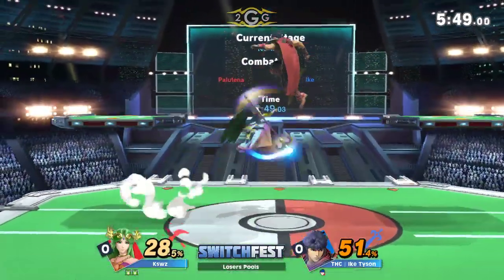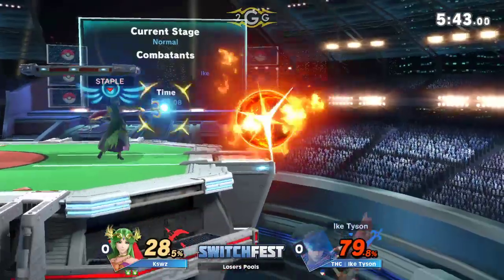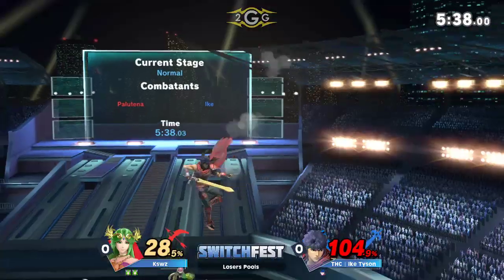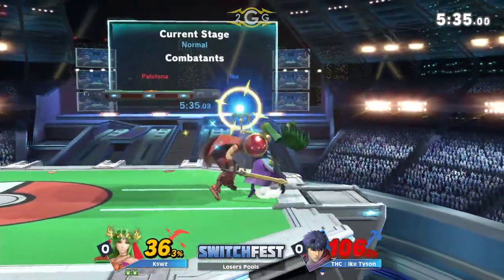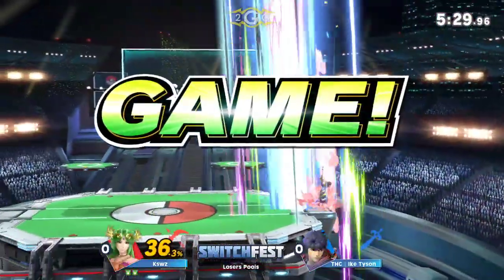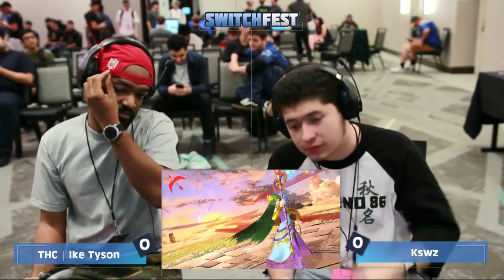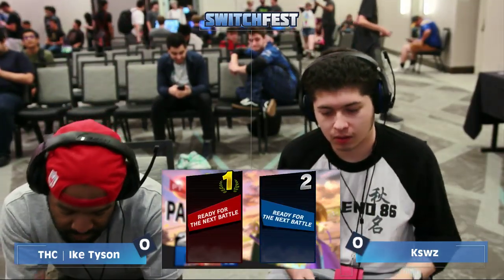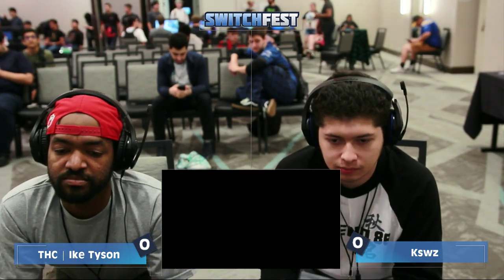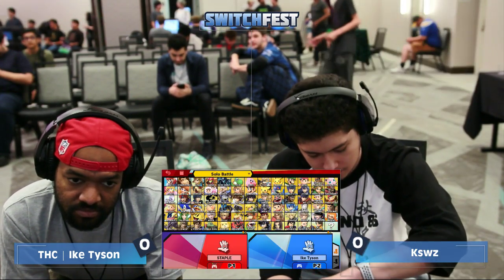He wants a directional airdodge to get away, but that caused K-Swiss to understand the mix-up and respond. Great conversions coming from K-Swiss — he's able to get so much damage on the punish. He grabs him out of that and includes the dash to extend the combo further. The directional airdodge keeps him safe though. K-Swiss with a solid, solid Game 1 — great demonstration of knowing how to use Palutena.